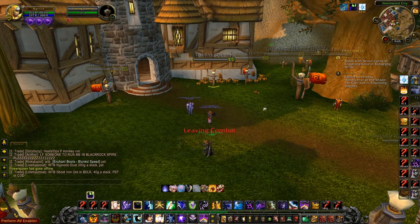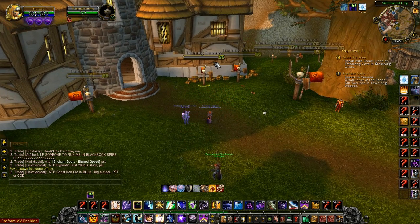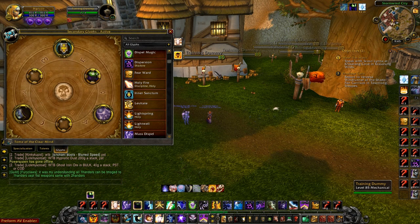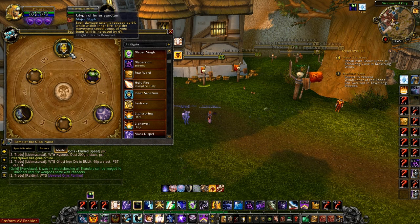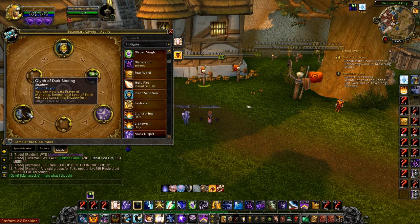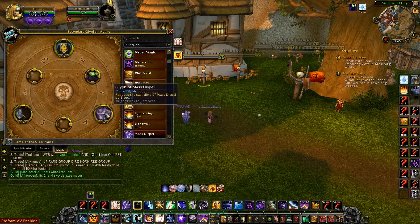What's going on guys, Big Rizzo here. This is going to be a 5.2 guide on what's changed with Shadow Priest. Let's start with my glyphs. I got Glyph of Inner Sanctum — I'll explain why I grabbed this instead of Glyph of Mind Spike in a little bit. You get spell damage taken reduced by 6%, which is really good. Glyph of Dark Binding, of course, and Glyph of Master Spell. Only one change there.